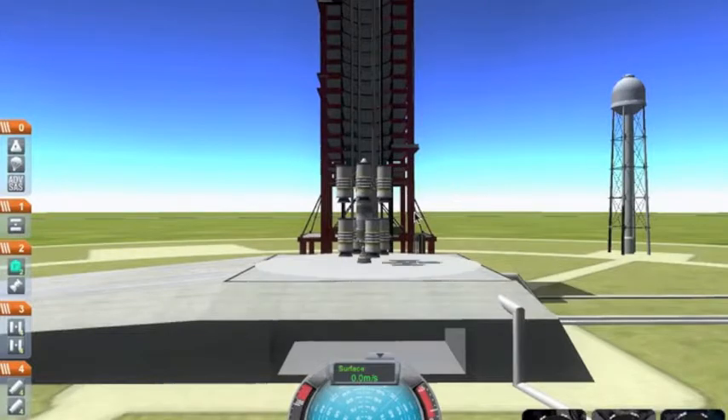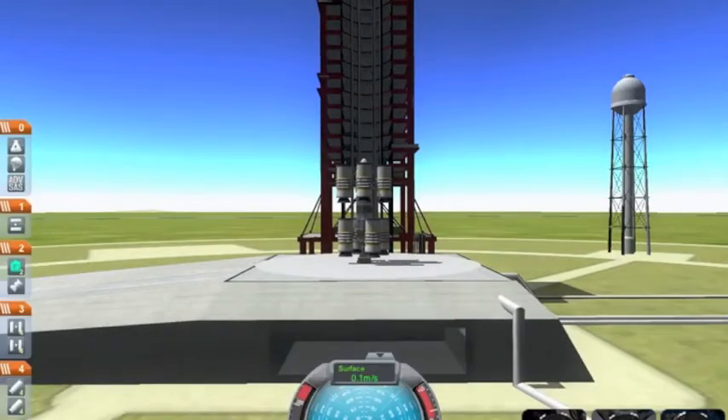It'll load. There's your rocket - it is 64 meters tall. You hit spacebar to fire these rockets, and then spacebar again will make those all fall off.